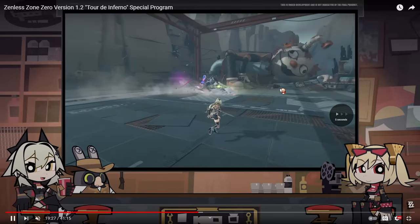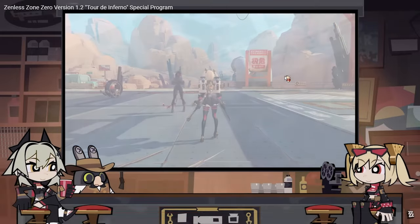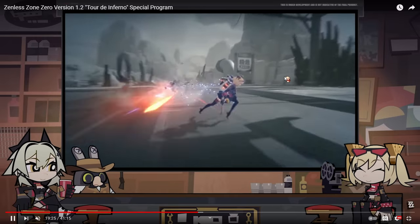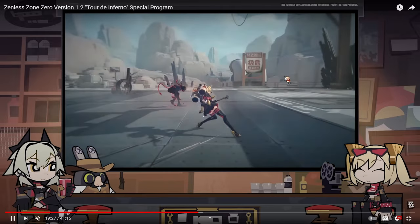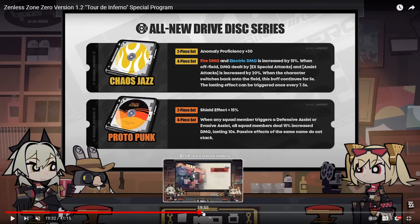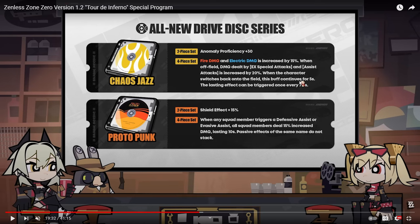We also have a ton of other things, like the Jane Doe boss fight — spoiler alert if you haven't fought Jane Doe yet. That's the shadow Jane Doe from the combat missions. Now we can talk about the important thing: the disc drives. Because we have new disc drives, they announced something special. These new disc drives could honestly change a lot. Anomaly proficiency plus 30 — that's really good.